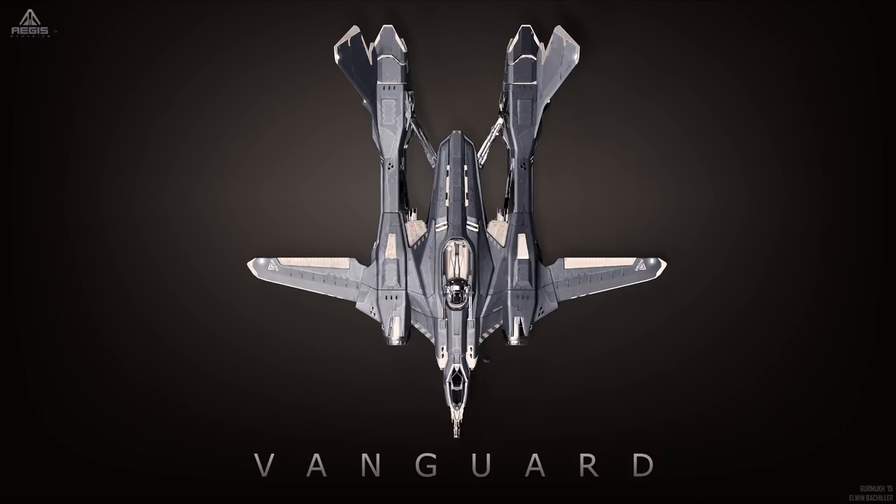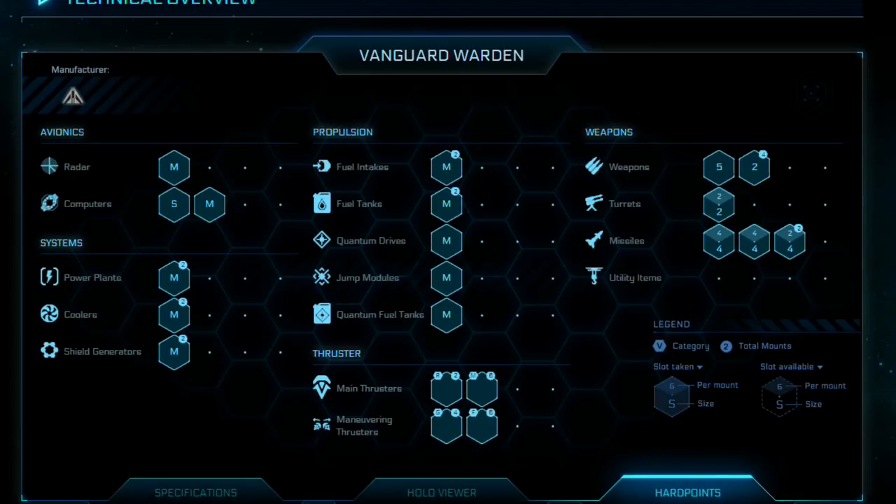The Vanguard Warden has a medium radar, small computer, and one medium computer. It has two medium power plants, two medium coolers, and two medium shield generators — it's a bit of a tank. It has two medium fuel tanks, two medium fuel intakes, a medium quantum drive, medium jump module, and a medium quantum fuel tank. Thrusters: two retro, six main, four gimballed, and six fixed — plenty of maneuvering thrusters. It has a size 5 weapon mount, which is pretty devastating, and also four size 2s. It has a size 2 turret with two weapons on it, and onboard four size 4 missile launchers, which is pretty handy and will pack a serious punch.